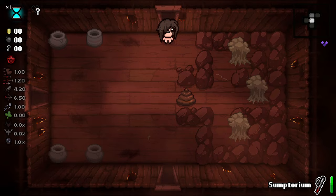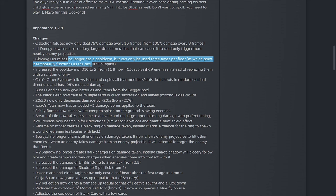This rework on the item made it so you can only use it three times a floor, which removes the possibility of infinite uses by using batteries. But here is the thing — this update is actually worth nothing and Glowing Hourglass can still be abused as before, if not better.